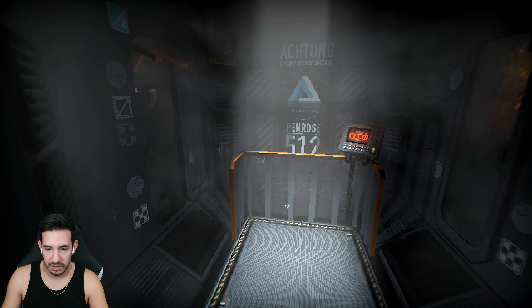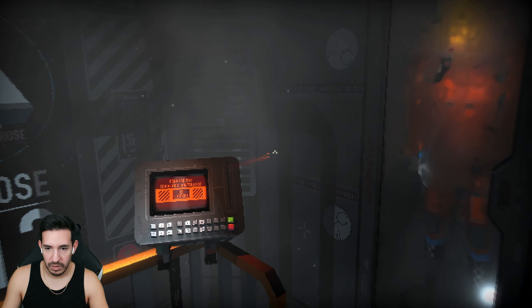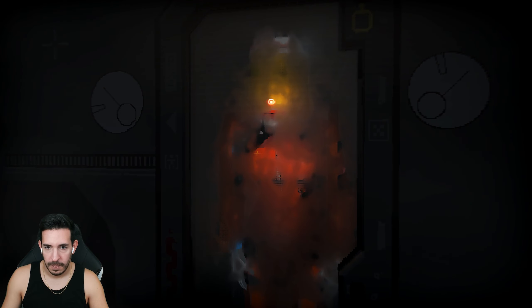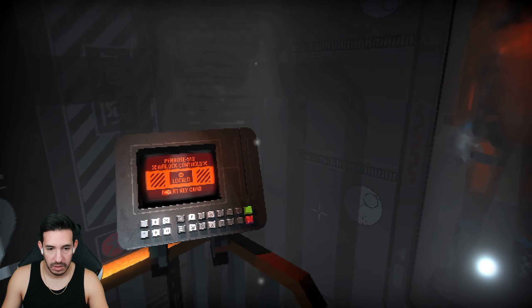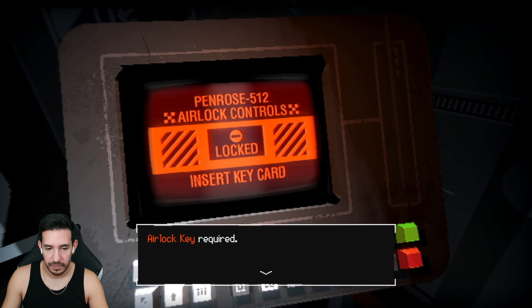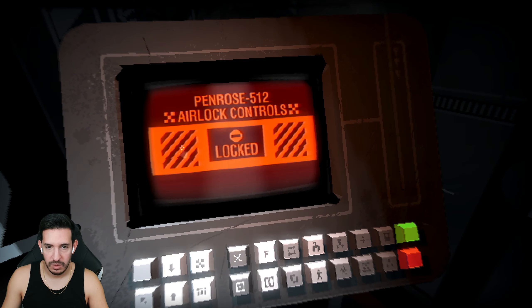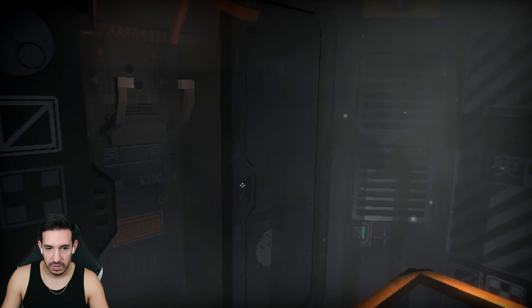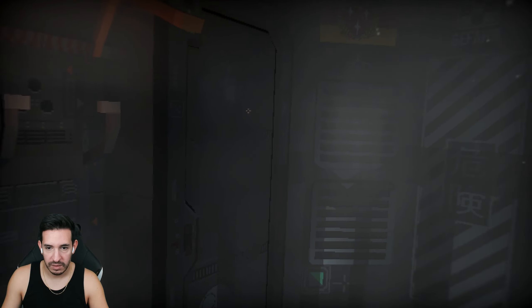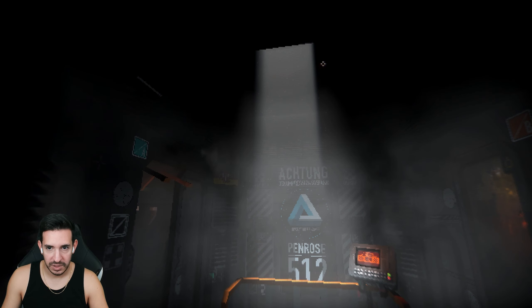Oh, it's got first-person too — interesting! There's an EVA suit in the case, like a space suit. 'Penrose airlock controls — locked, insert key card.' Airlock key required. So I guess we'll be able to go out into space eventually. Someone removed the suit from the case. I'm trying to get used to the controls because the game hasn't really told me anything.